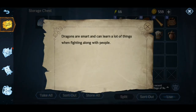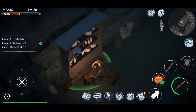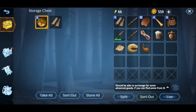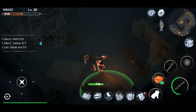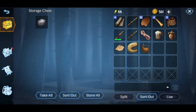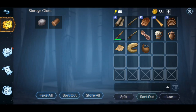I'm just going to read that real quickly - 'smart to learn a lot of things when fighting along with people.' Just a couple of little lore scripts that the game has, which is really cool. If you really want to, you can start eating food wherever you find it, but it's really up to you guys. For me I'll just eat what I can for now and conserve what I have on me at the moment.